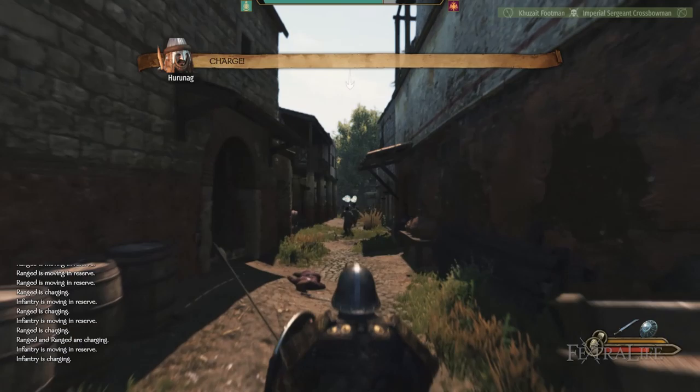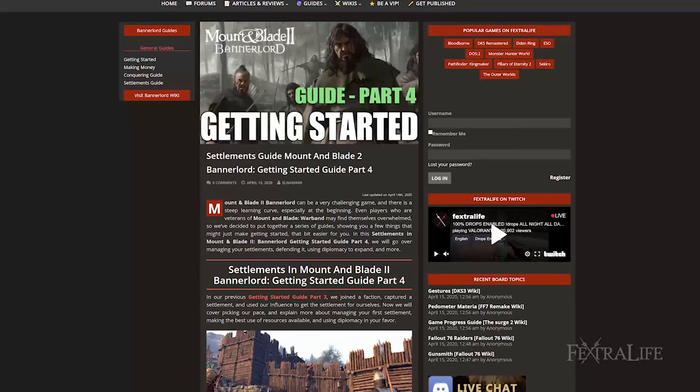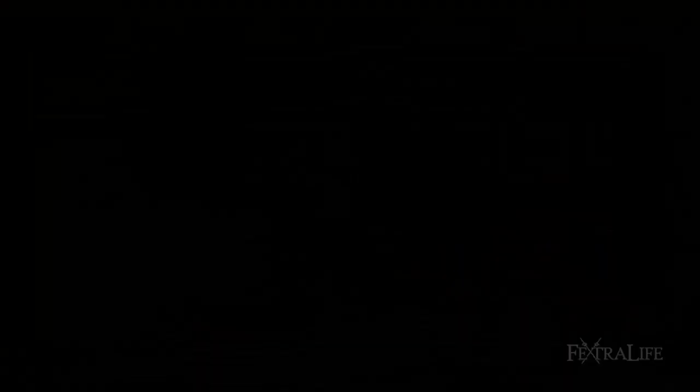But if everything goes well, congratulations are in order — you've got your first settlement and have taken a huge step in the world. This wraps up our conquering guide for Bannerlord in our starter series, and our next guide will be covering how to manage the settlements you've gained. Stay tuned for more guides for Mount & Blade 2: Bannerlord, and in the meantime be sure to drop by the Mount & Blade 2: Bannerlord wiki for all the latest info, and check out parts 1 and 2 of the series if you need more help with the game.